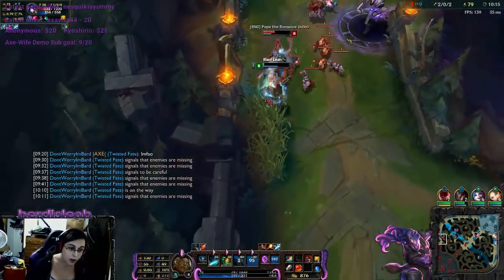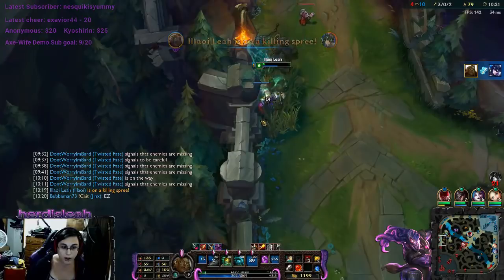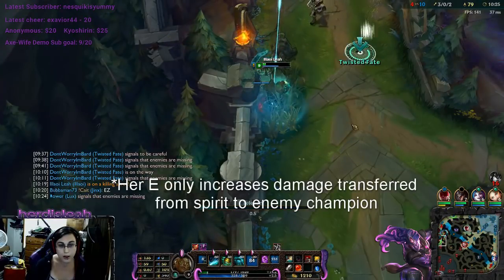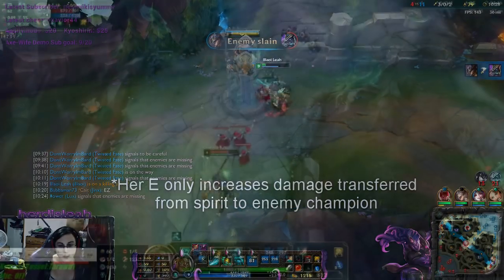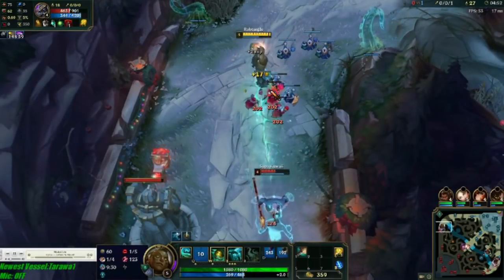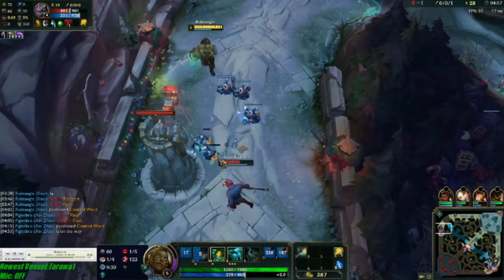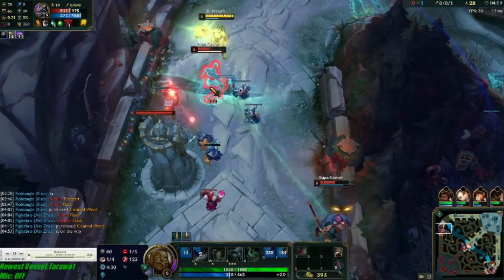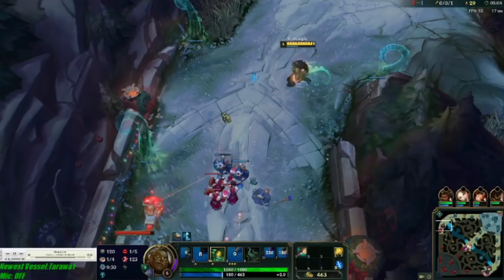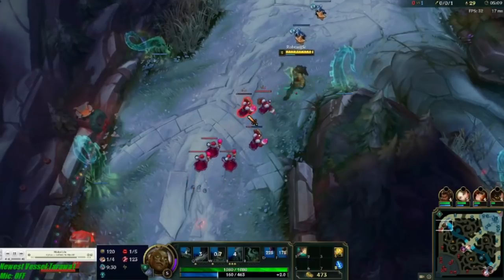Illaoi is all about hitting her E, Test of Spirit — it is so crucial to her kit that most Illaoi players max it first even though it doesn't do any damage on its own. If Illaoi lands her Test of Spirit on a champion, she pulls the champion's spirit out of their body for 10 seconds. The spirit is immobile, and a percentage of all damage dealt to the spirit is transferred back to the enemy champion. If the spirit is killed or the target moves too far away, they become a vessel, spawning tentacles that automatically attack them.